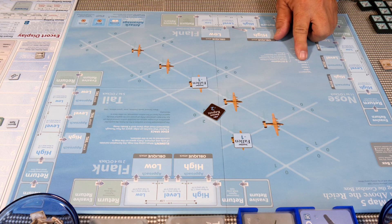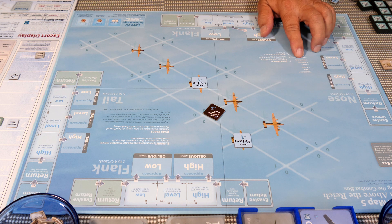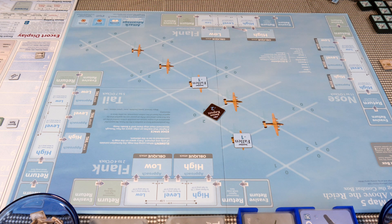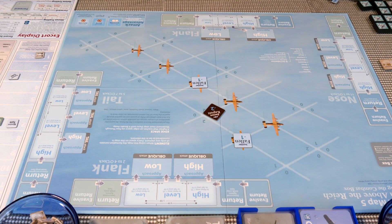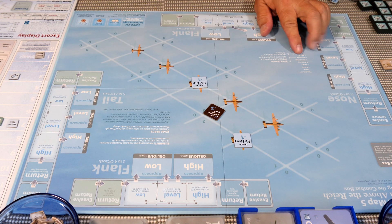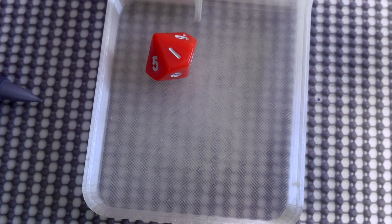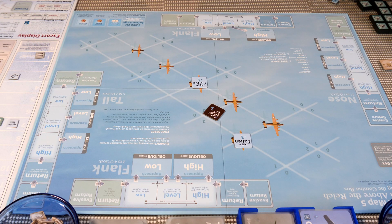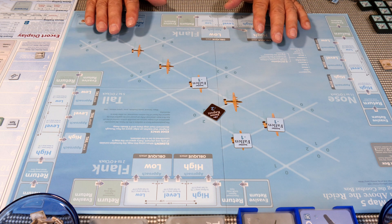Last turn — no moves, returns, escorts, or recovery. Blast and flak: we roll a ten — nothing, a free ride. Our flak guys haven't really done much. Final cohesion roll: we get a one, failing again. Another fallen bomber goes on the map. No attacks, and that ends mission number three. The fighter action was horrible, and these bomber pilots flew into each other — that's how bad it was.